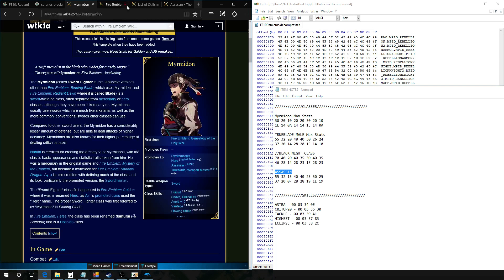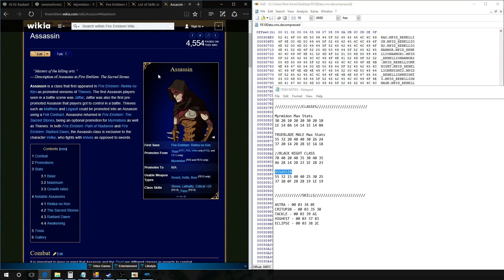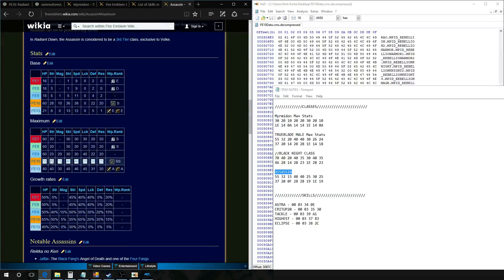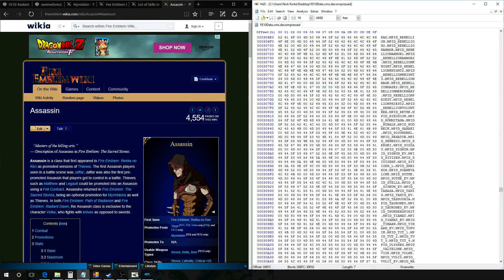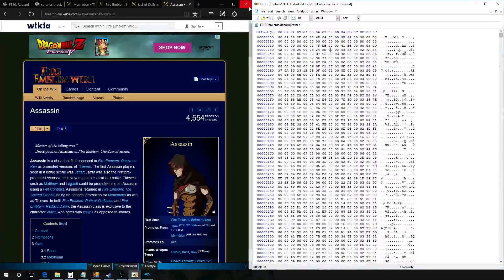Let's say you wanted to find the skills the Assassin has. I'm going to use that as an example — we're going to find his Lethality skill and his Crit Plus 25 skill. To do that, you basically need to find his data. The easiest way to do that is look up his maximum values, convert the class maximum values to hex, and search for them.